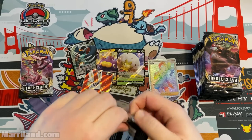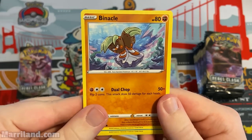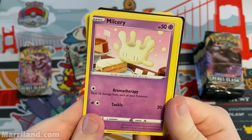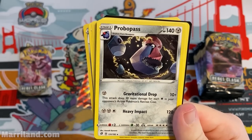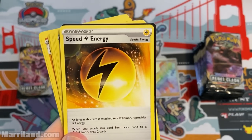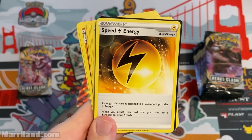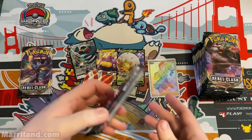Almost halfway through the booster box — it's been a lot of fun seeing all these cards. Pack — Milcery, Galarian Farfetch'd, Reverse Foil Doublade, Probable Pass. Metal energy, Medicham, Yoga Kick. Speed Lightning Energy — when you attach it to a Lightning Pokemon you draw two cards; otherwise it's just a special lightning energy. You can only put four of each named special energy in your deck.